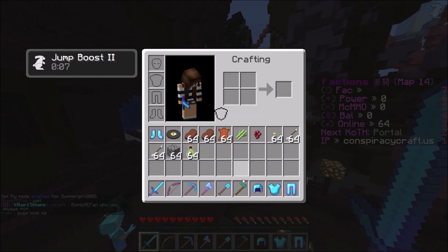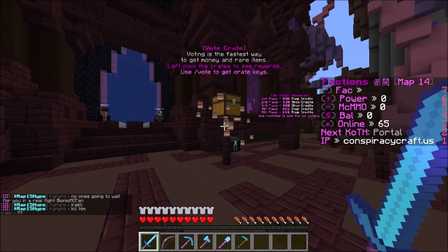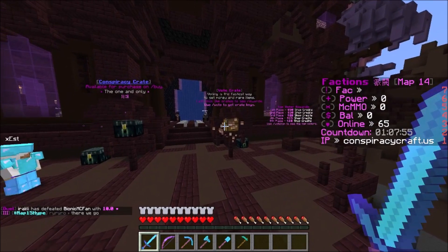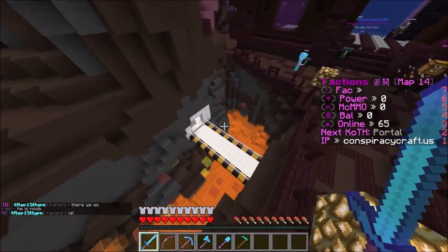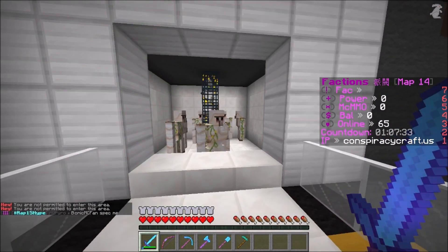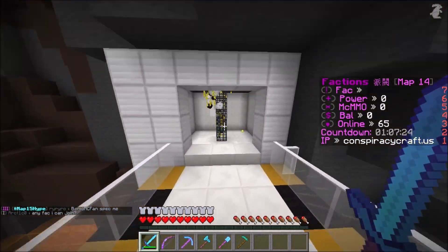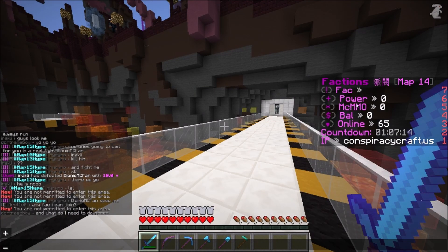We spawned with a ton of armor — looks like it's protection four starter armor — and a sharpness five sword. They also have voting crate keys you can get for free, and a conspiracy crate that costs money. Down at spawn they also have iron golems for free grinding, and blazes on one side so you can get free XP and free blaze rods. Then as always they have faction power, mc mode, and balance commands on the side.